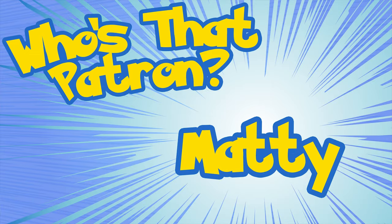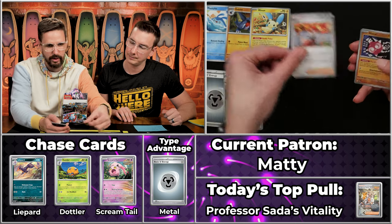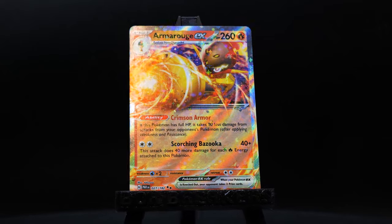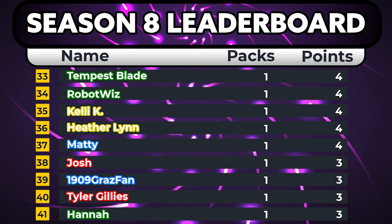Next up we have got Maddie — who I'm curious is related to other patron Tyler. So we've got the metal energy, which gives us the two times multiplier. The Mantyke, Gabite, Minun, Dudunsparce will score. Mela, Minior, Dudunsparce, Swablu will not score. Horsea will not score. But the Armarouge will — we've pulled this one a few times now, and it is just a single point at 96 cents — barely missing that round up. So that's one, times two is two points. Four points for Maddie. A lot of Armarouges — that's our third one so far — and I always think of Underoos from Civil War.